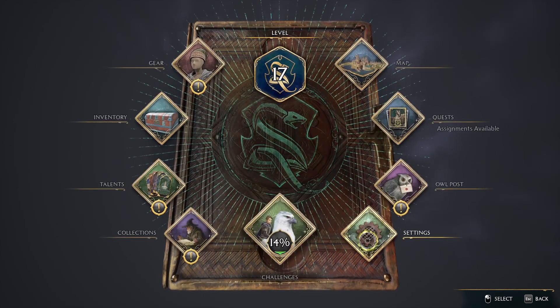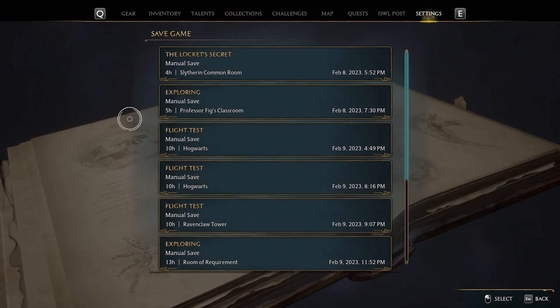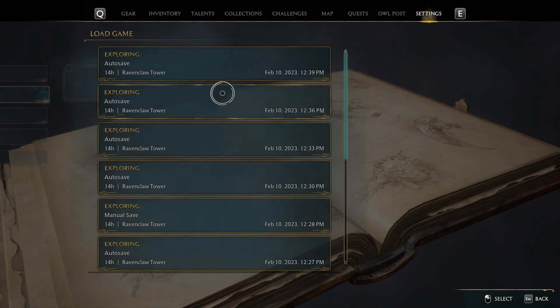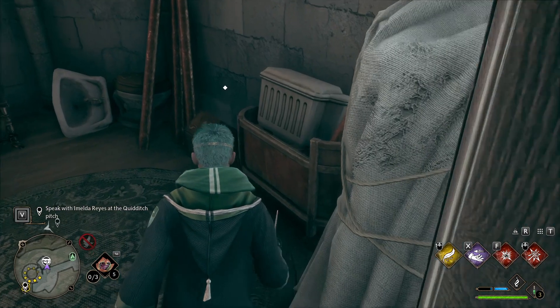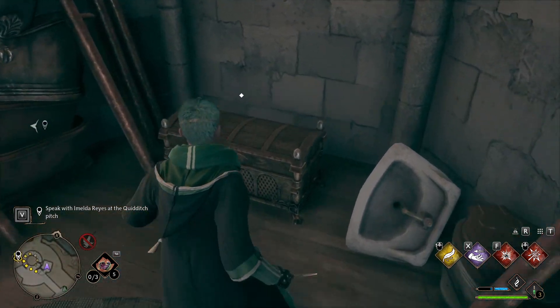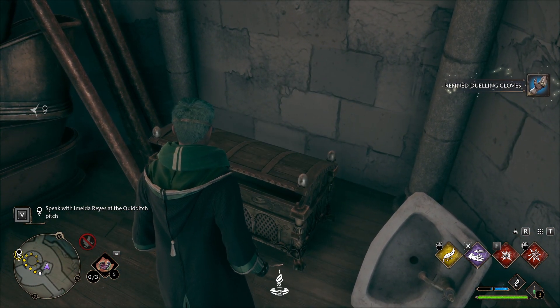One sneaky trick: if you want to make a save before opening the door, you can open the door, find out what loot you got, and if you're not happy, reload that same save and do it again until you get the legendary item you want. You can only open those doors once per game — they do not reset — so you can abuse the save file system if you want to.